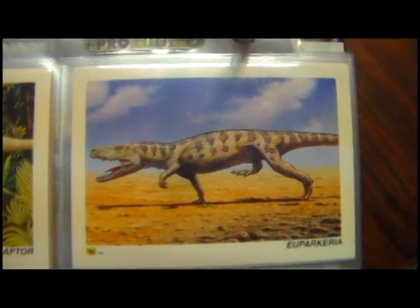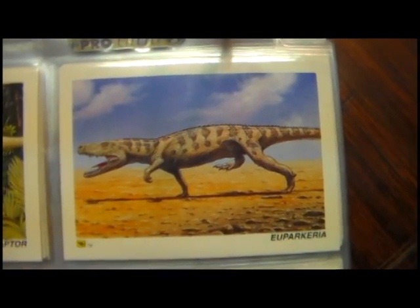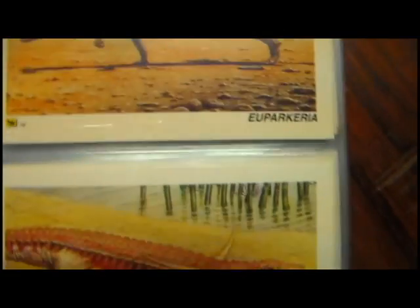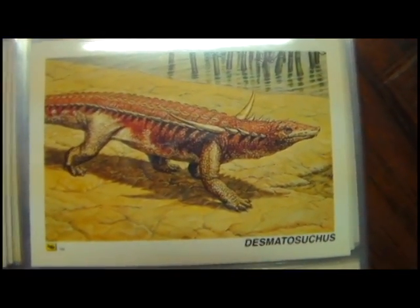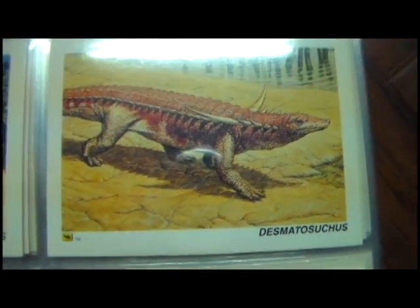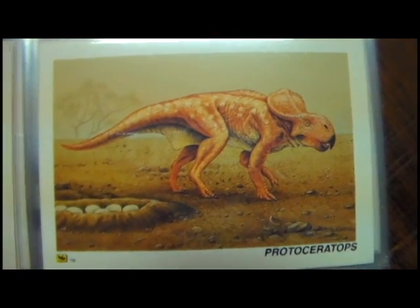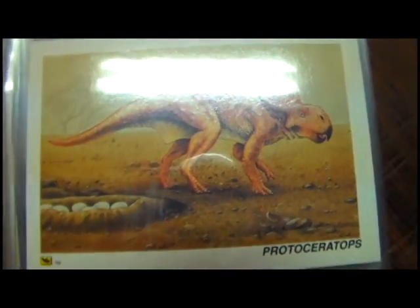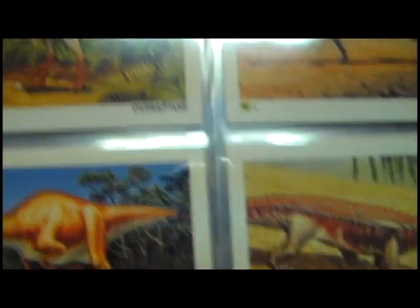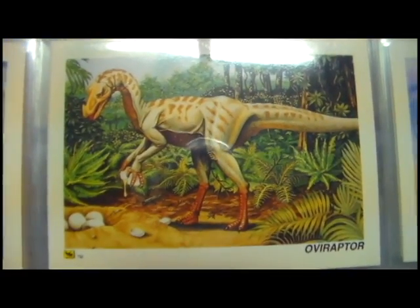Do forgive me if I butcher some of these dinosaur names like I did in the other video. Poposaurus — almost looks like a Postosuchus from Walking with Dinosaurs. Desmatosuchus — at least I'm making an attempt. I could look up how to pronounce these online, but I think it makes for a funnier video. Protoceratops is the next one. And Oviraptor — I think the artwork on these cards rivals or is slightly better than the Redstone set.